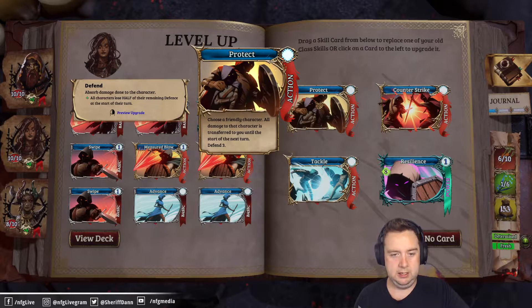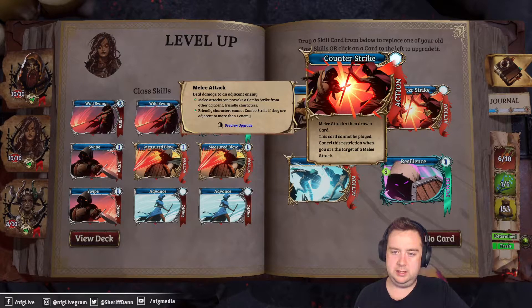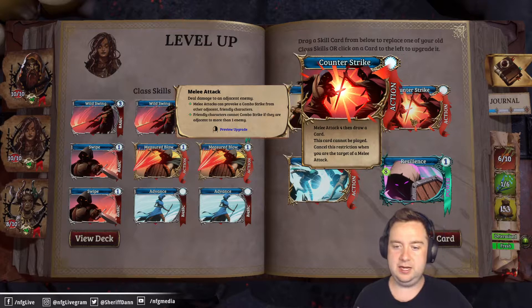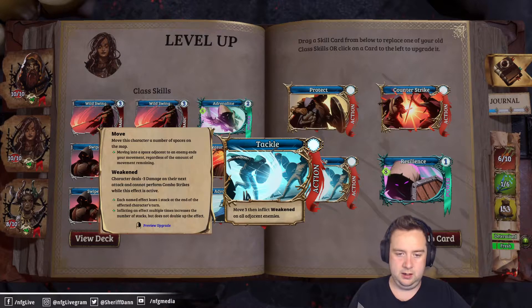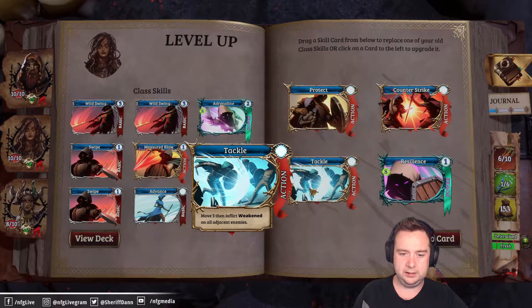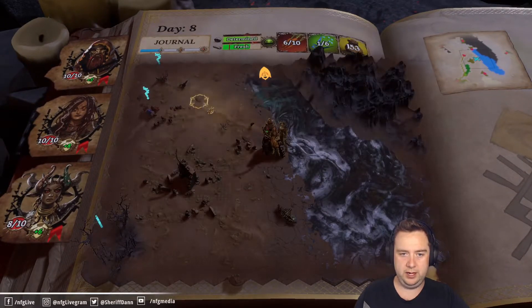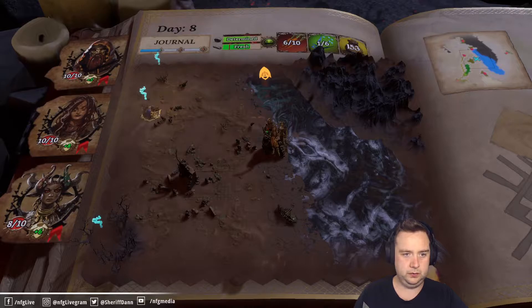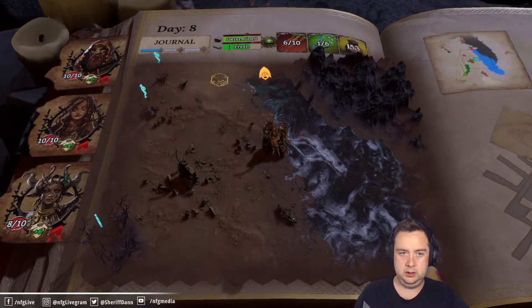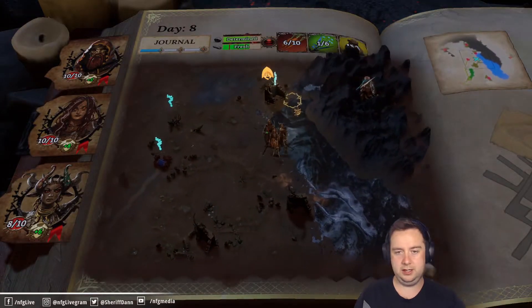We can protect — choose a friendly ally, all damage to that character is transferred to you until the start of next turn. Defend three, counter strike melee attack four, then draw a card — this card can't be played unless you've taken an attack. Also a tackle which inflicts weakness. I like the tackle — weakness is pretty good and we can replace one of our moves for that. I have a fair bit of gold but I don't think we're quite ready to hit a town just yet.